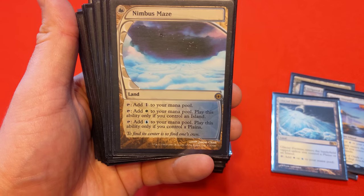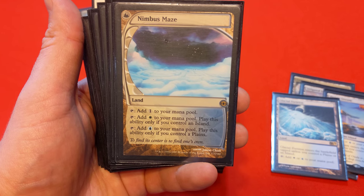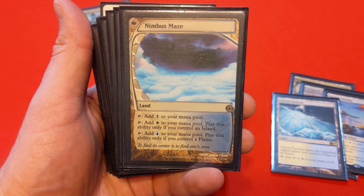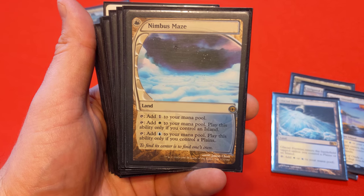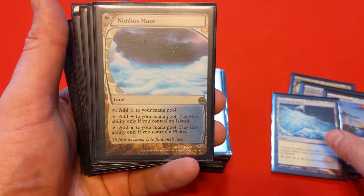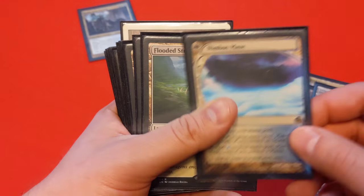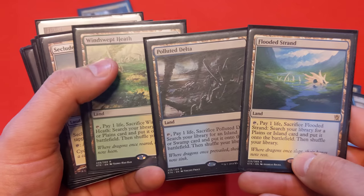Nimbus Maze taps for colorless, or for white only if you control an Island, or for blue only if you control a Plains. Basically it gives you the mana you don't already have, given that you have one of those two types of lands. If you have one of these dual-typing lands in, it does the job with no restrictions. Love this card. We also have three fetch lands: Windswept Heath, Polluted Delta, and Flooded Strand, just to fetch things up.